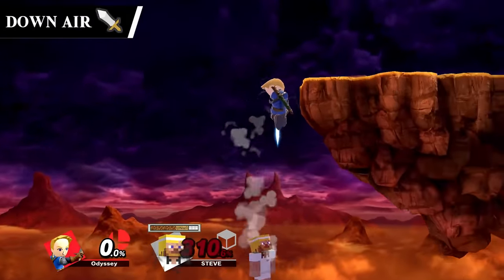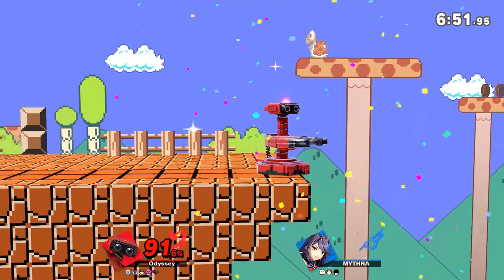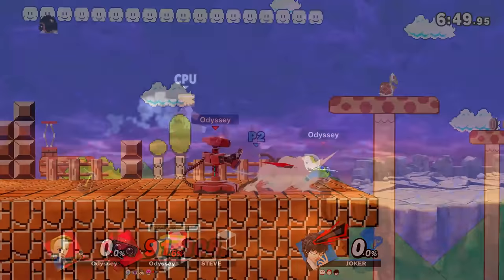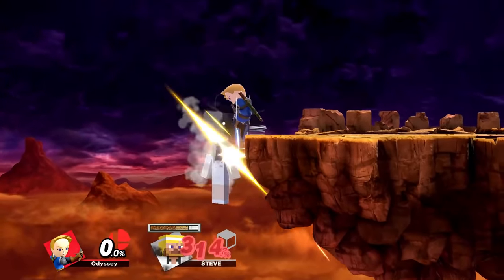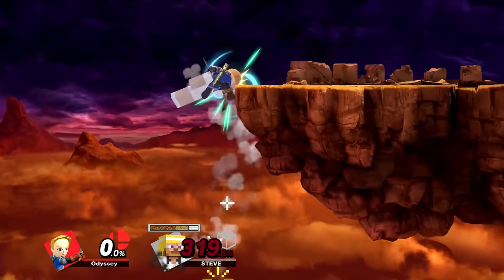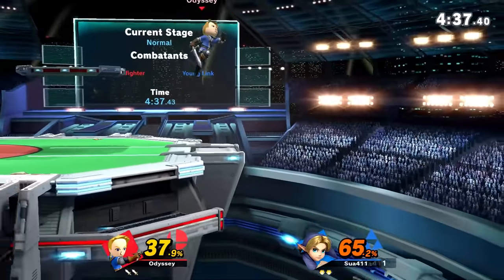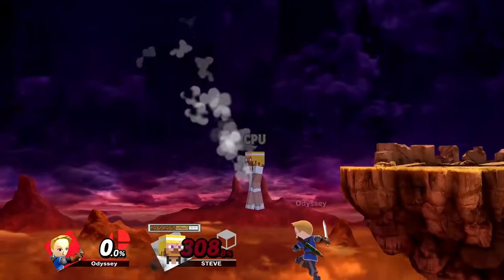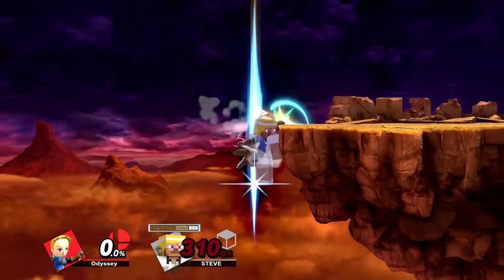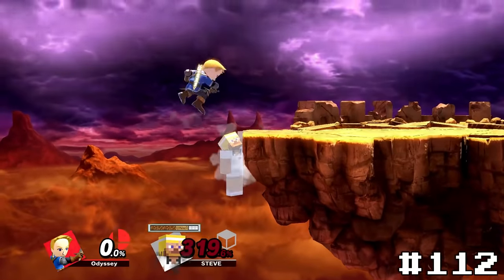Next up we have Mii Swordfighter's down air. Down airs are by far the most common move to spike, with 70 of the 120 spikes in the game being down airs, and Mii Swordfighter here definitely got the worst of them. It has set knockback, making this move super lame since it'll pretty much never kill. But what puts this above the last few is because it's still kind of fun to go for — being an aerial means it can be used pretty much anywhere, so it can actually lead to some kills if used at the very bottom of the screen, giving it 112.